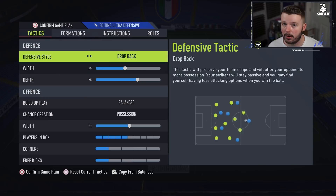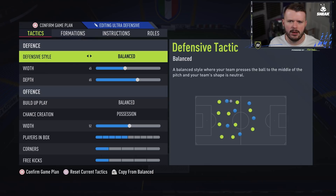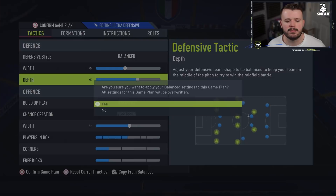Balanced on the defensive style — this is the one I use from minute one. If I'm up against someone better than me, why would I want heavy AI press? I go with balanced, 45 width and 65 depth. The depth is down to you individually — whether you want a high line or low line. I run a higher line at 65 to reduce the gap between my center backs and center defensive mids, giving the opponent less room. Width I keep narrower — I'll give the opponent the wings but won't let them get to the byline.